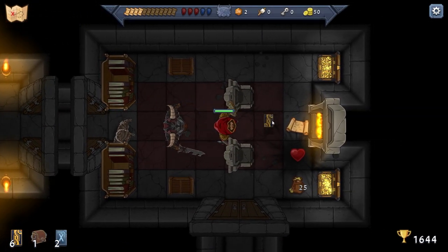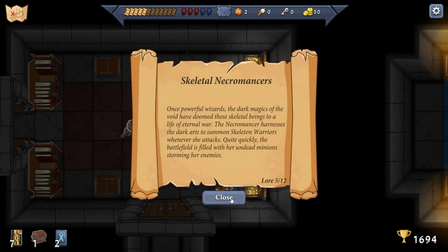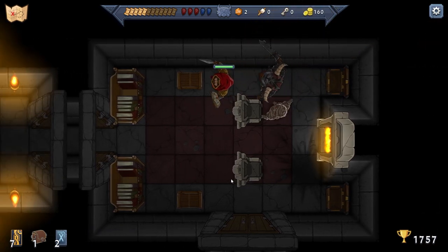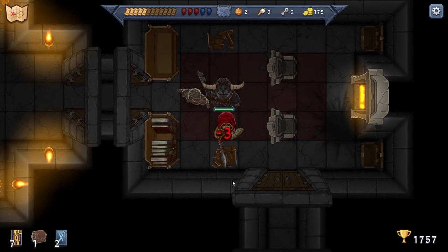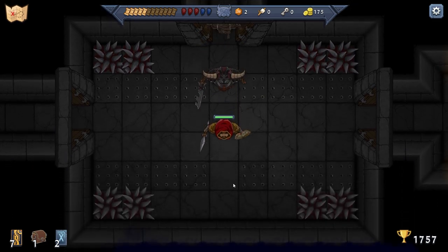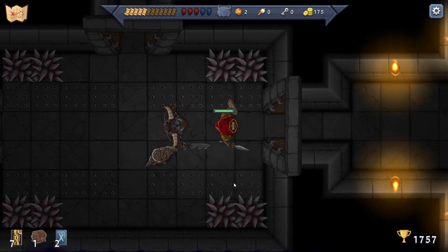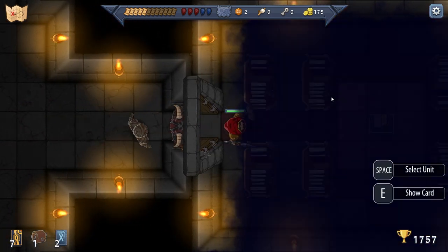We didn't even have to use our Marauder. Hey, we got another Marauder — perfect. More lore, even better. Cash money! Break open the crates. We got nothing from that. Watch out for traps. Where are we going? I guess we go across. This is the loop so far — it's pretty fun, I like the combat.